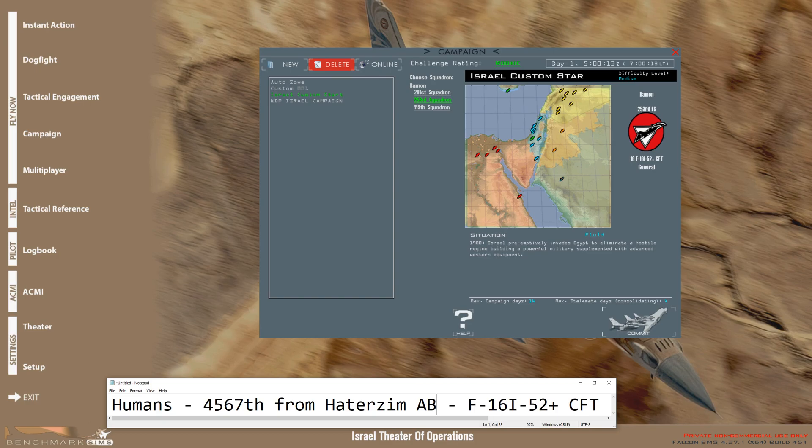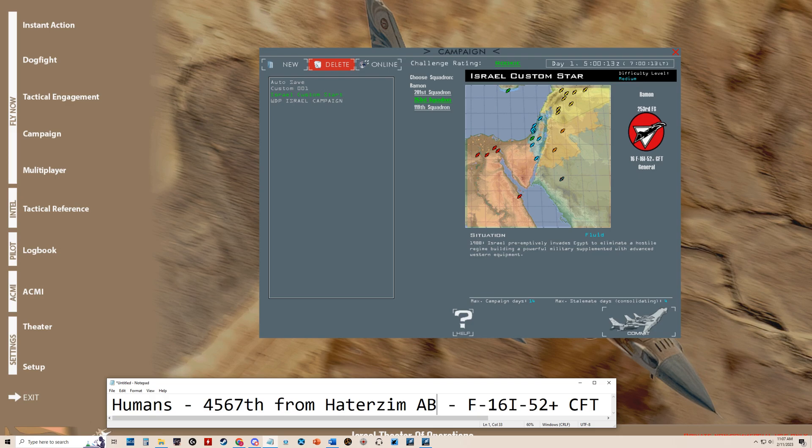In this tutorial, I'm going to cover how to frag a flight. Before we get started, if you're trying to fly on multiplayer in a campaign, the host usually has squadrons that are dedicated for human flights only. In this campaign, as you see on my little notepad down here, our human flight is going to be from Squadron 4567 out of Hats Room. Our type is going to be F-16I 52 Plus CFT airplanes. I recommend writing down the squadron, airfield, and airframe type if you are new and confused.